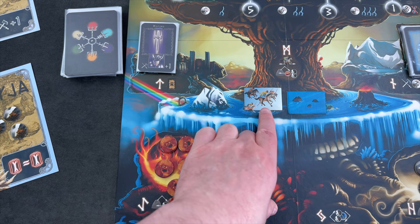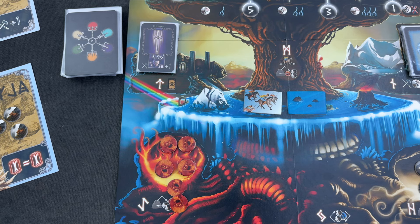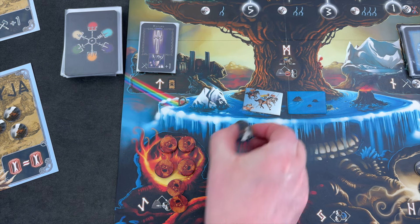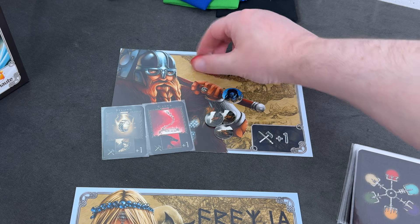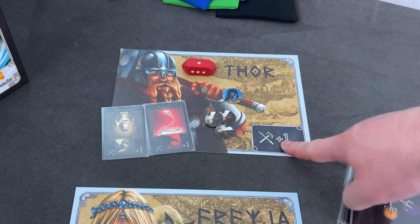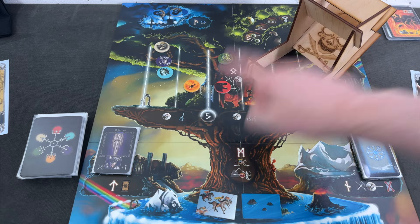With his second action, we are going to Midgard. We are not moving the Valkyrie marker — that's optional. We are drawing three tokens from the blue bag. It's one versus one — that wasn't terrible at all. So now we do have a fighting chance against Surt, and I think we may want to do that. With the last action, we'll take the Asgard action, which means we are fighting Surt.